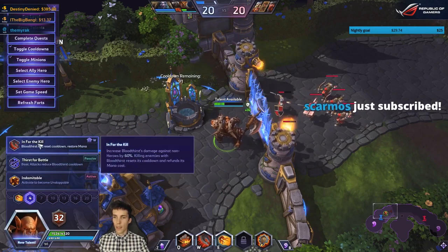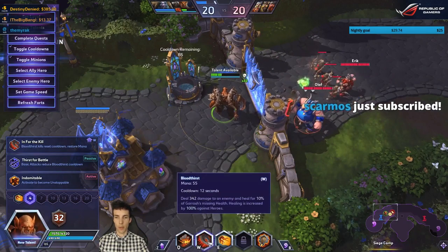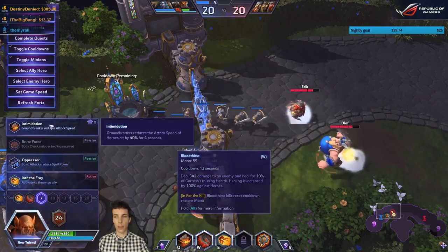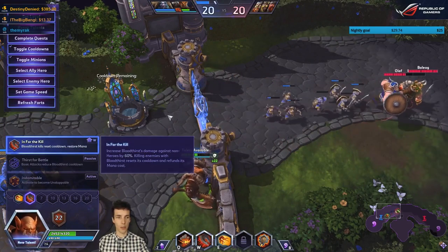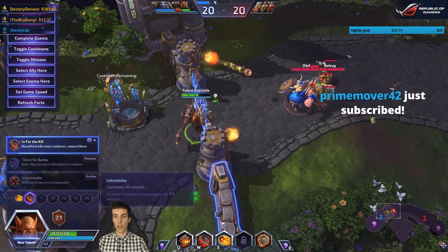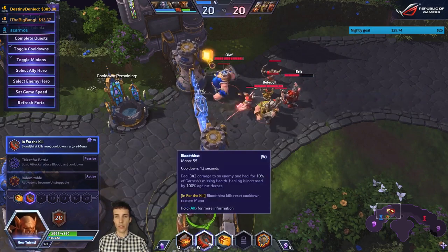Level four: one talent increases Bloodthirst damage against non-heroic enemies by 60%, so at level 20 with this talent you deal 547 damage — meaning more healing as well — and killing someone gives cooldown reduction instantly. Thirst for Battle is a basic attack CDR for Bloodthirst, giving 2 seconds per hit up to 12 seconds total. Indomitable is a 40-second cooldown 1.5-second unstoppable effect.